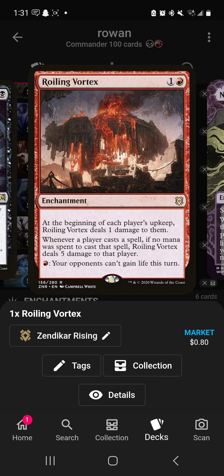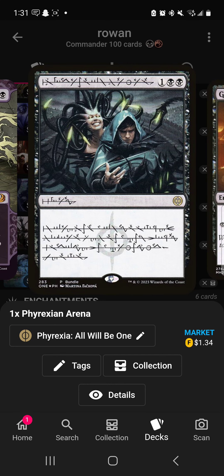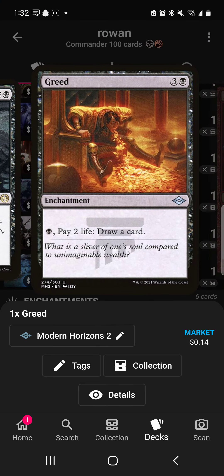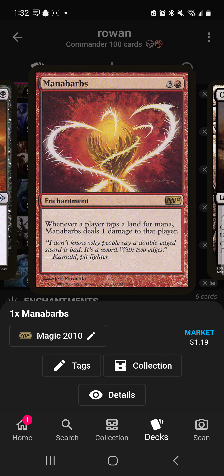Roiling Vortex is a little gimmicky but makes all your spells cost one less every turn and stops opponents from gaining life, which is fine. Necropotence helps you win — pay life to get lots of cards in hand, very strong. Phyrexian Arena draws one card and your spells cost one less each upkeep — very strong. Greed lets you pay two life to draw, which you want to do anyway. Mana Barbs helps you get really low on life on your turn.